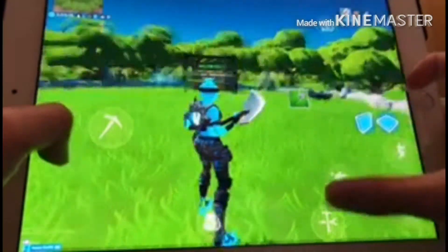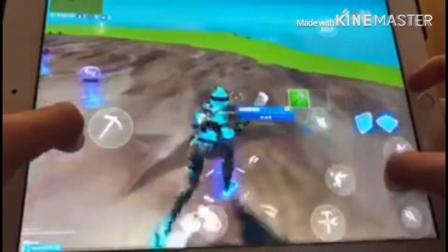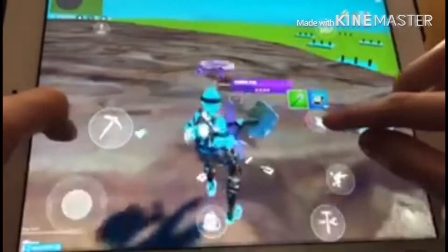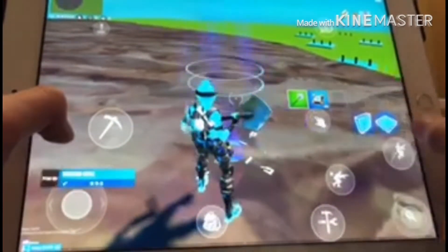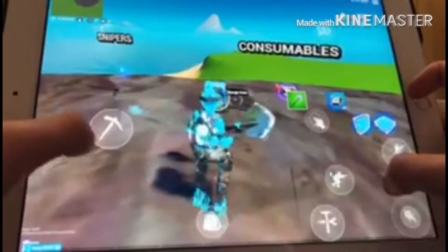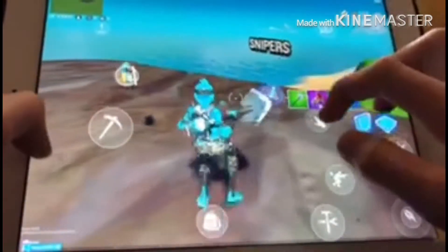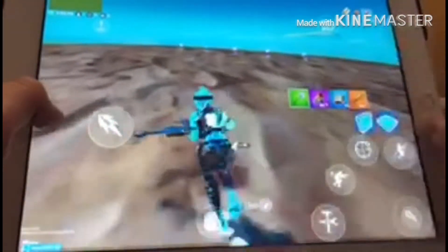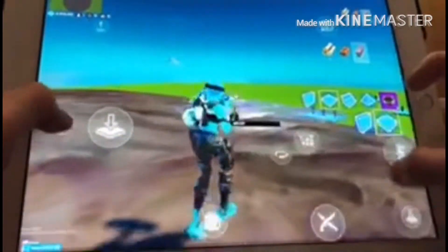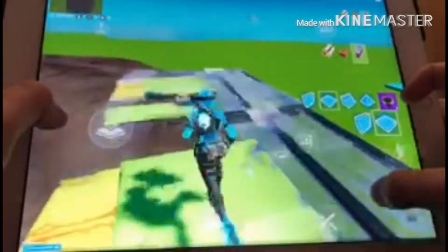So I'm gonna start a game and show you guys how to actually build this. Whenever we get into a game, you want to have three launch pads, and at least three crash pads would help. If you have the grappler in the game, that would also help a lot to get back and forth.